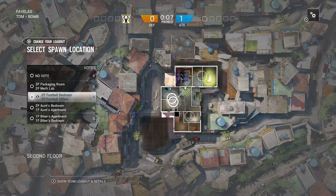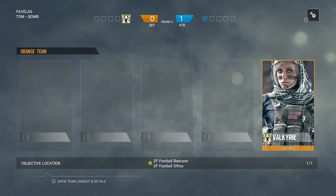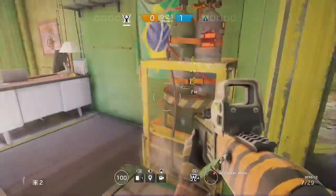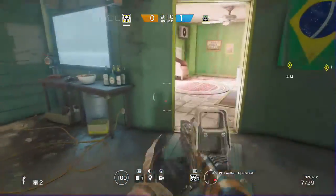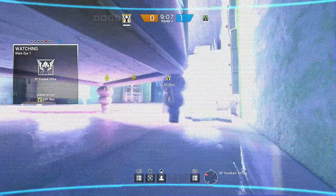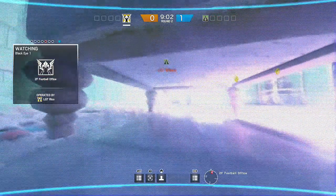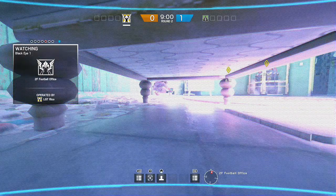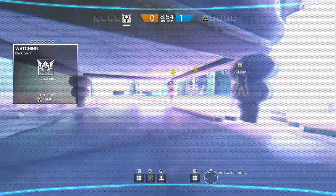As Wizard demonstrates, you'll have full view of attackers pushing in. That's it for that bomb site. The next bomb site is on the second floor — it's going to be the Football Bedroom and the Football Office, both right next to each other. The first camera you want to place is right behind the couch at the A bomb, on the floor. That's going to allow you to see underneath the couch legs, and no matter where they go in that room, you'll see if they're trying to plant.